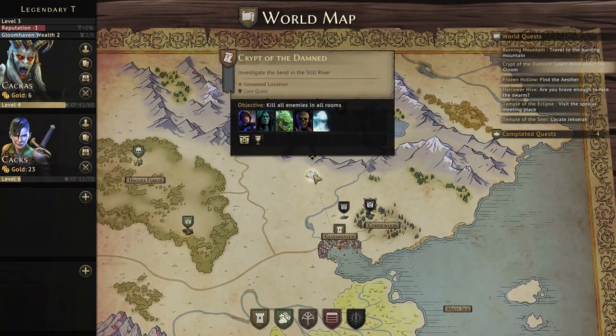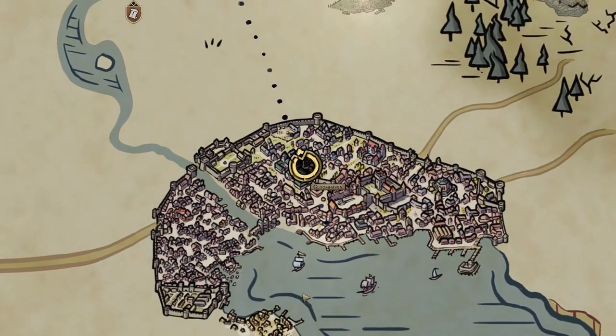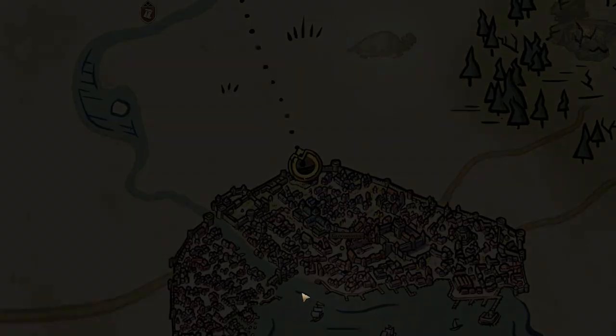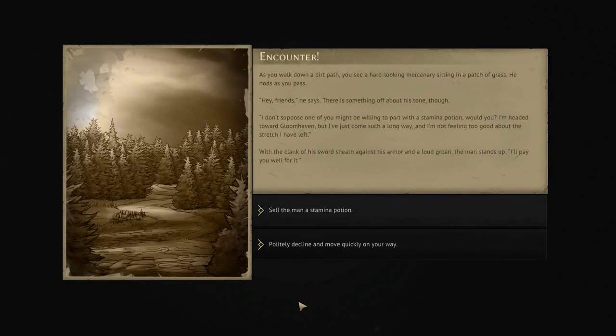We're heading slightly north here to the Crypt of the Damned. The objective is going to be to kill everything in the room. That's very straightforward. Pretty straightforward, yep. There's a fair bit of baddies, as we'll see soon enough.